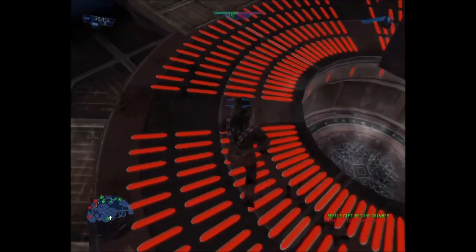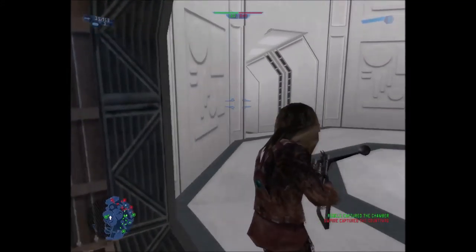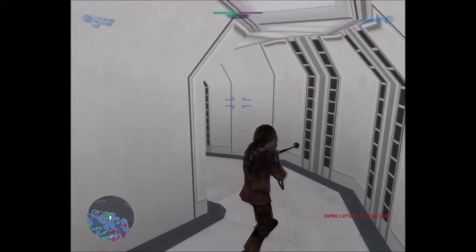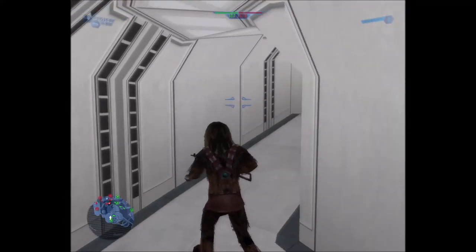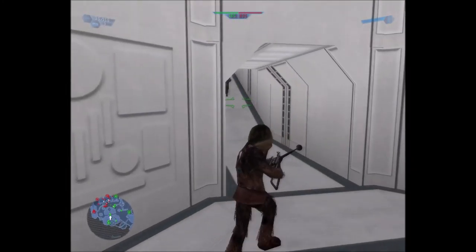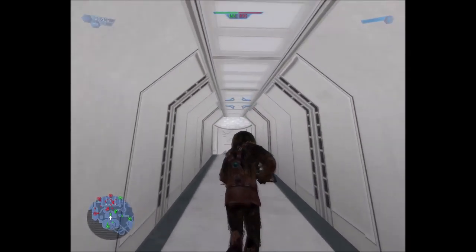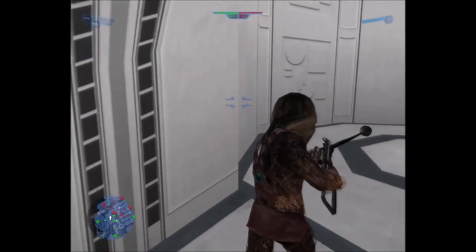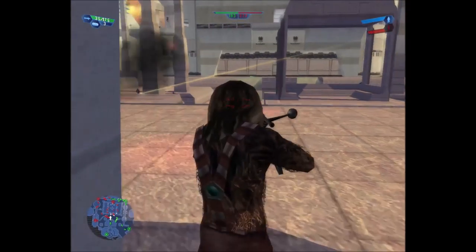We've captured the carbon freezing chamber. I'll probably die in there. Enemy forces have captured a command post. That's just one big circle — that did me no good whatsoever. I actually start this mission with less people than my enemy, so that's great.